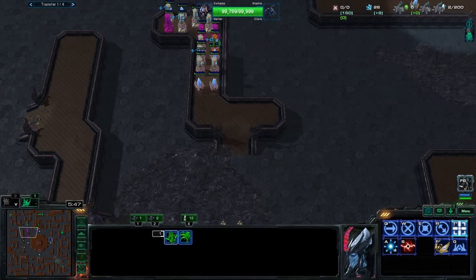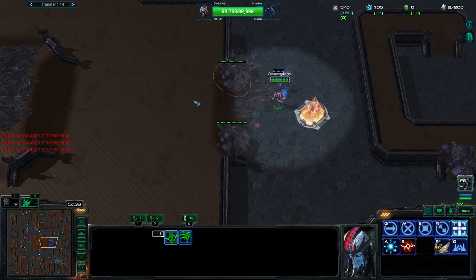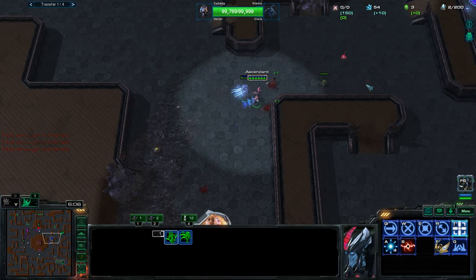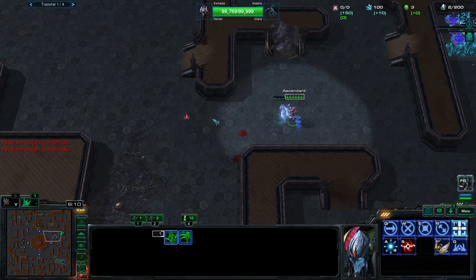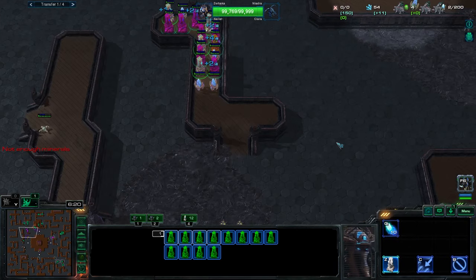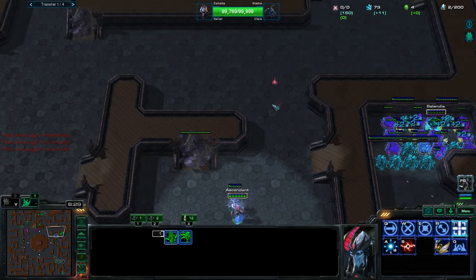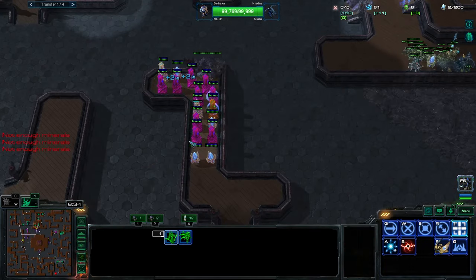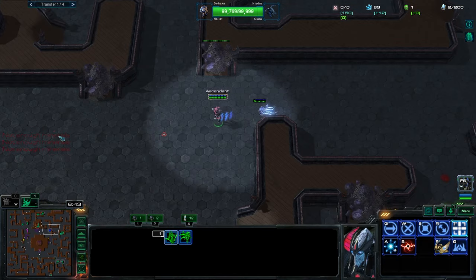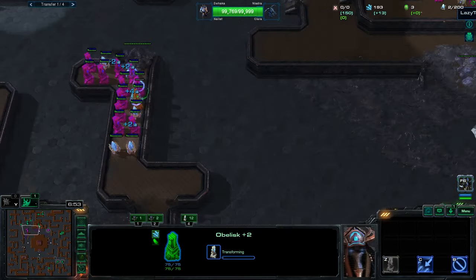Just getting all these to at least plus two and maybe upping the chrono ones to plus four. She's really heavy creeping that one side - actually I think she's map hacking, she knows I'm over there. I have to upgrade these pylons way earlier than I'd like to. Might be able to snipe a tumor here but I don't really want to risk it. She's right there, nevermind. I'll just keep hitting around. Got a bit greedy. Are we all plus two? Almost, yeah. We've got a few chronoed ones that we could up to plus four, and then probably hit up an eco up here or something - could even make a defended eco since we'll have two eco spots.